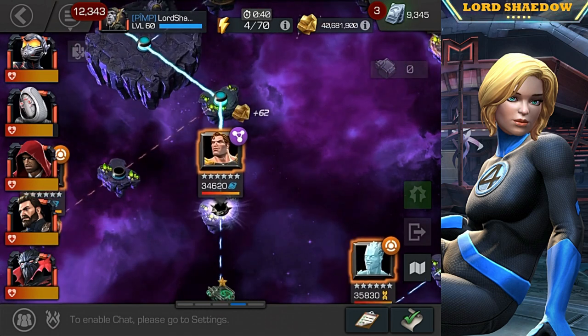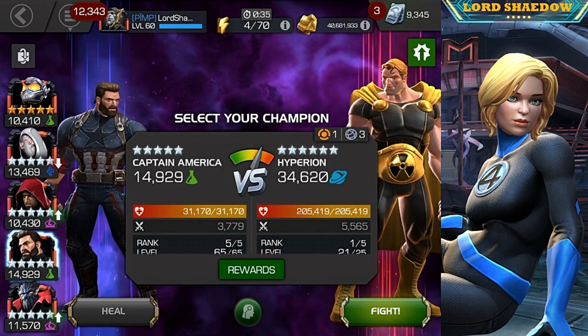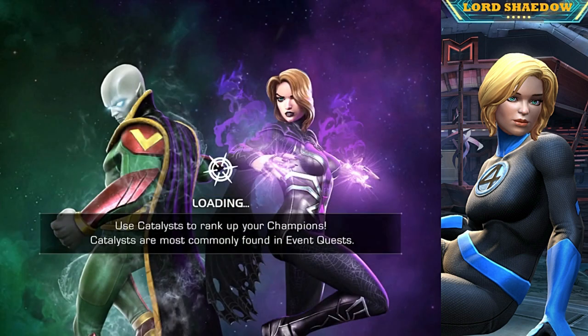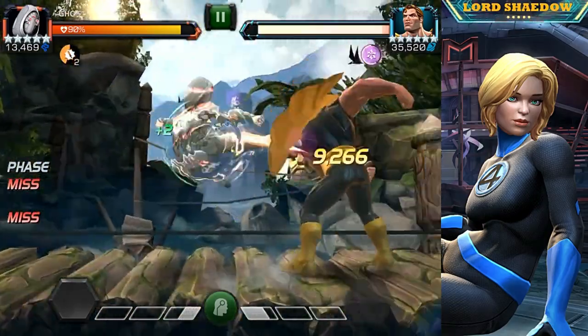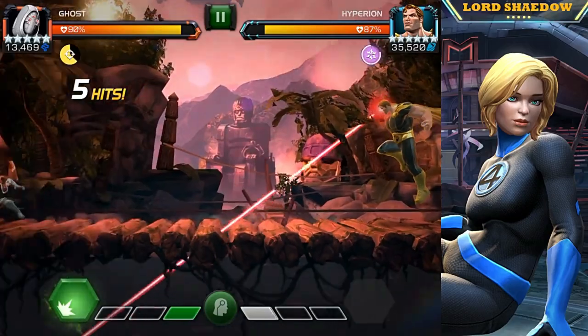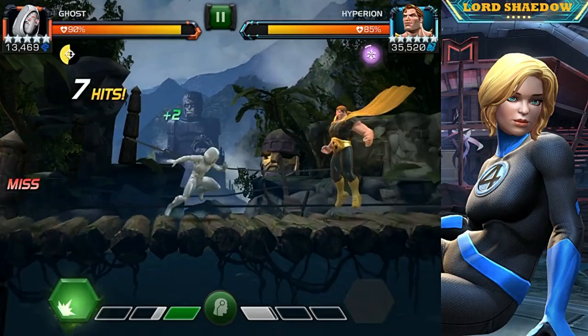Next up we've got Hyperion, who can be very annoying. One of the things that makes him so difficult is his own passive power gain, and you saw that node — if you try to nullify it or do anything crazy, you'll be punished for it. Fortunately Ghost has a way to deal with this. You may have heard about the Ghost Trinity, which is Ghost, Wasp, and the Hood.